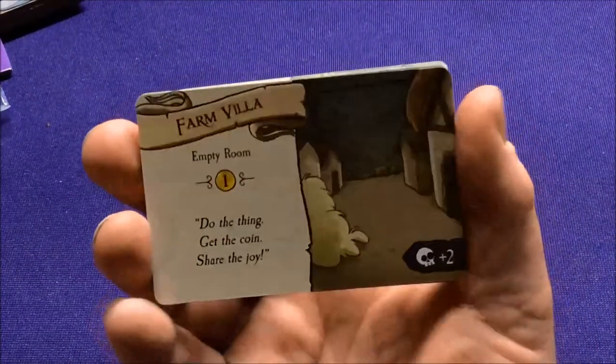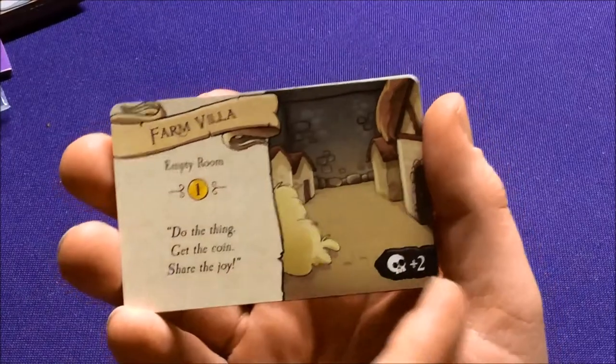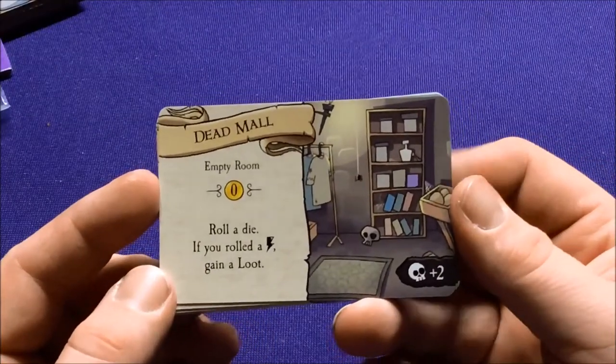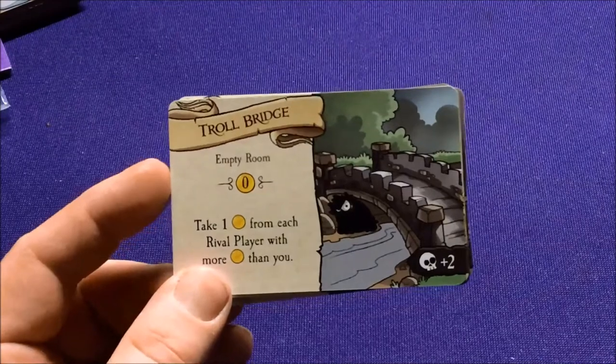Now for monsters — first we have empty room cards that take place where there aren't monsters. When you're anchoring them in rooms, you can see what they do. The farm villa gives one gold and puts two threat in the pool for other players to spend. The dead mall — roll a die, if you roll a lightning bolt gain a loot. Troll bridge — take one gold from each rival player with more gold than you.